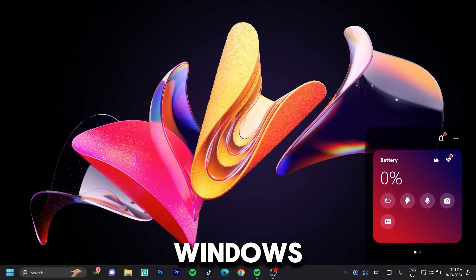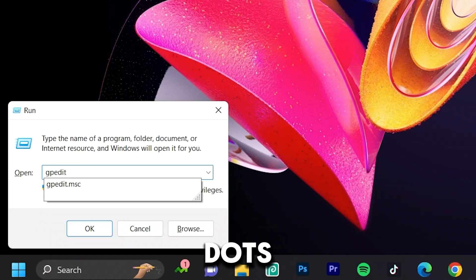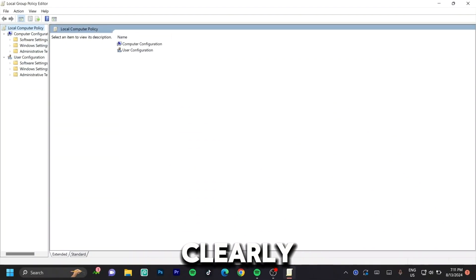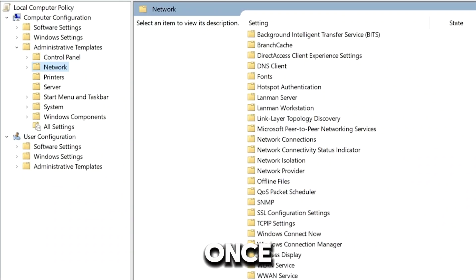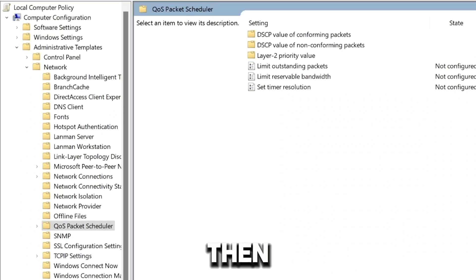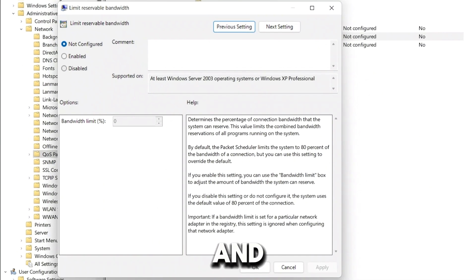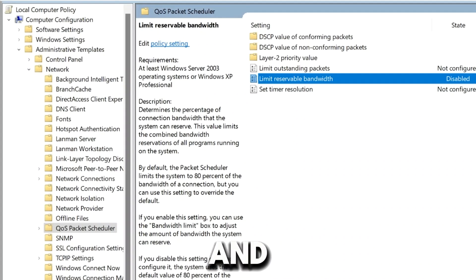Hit the Windows key plus R, then type in 'gpedit.msc' and hit enter. This will load you into the Group Policy Editor. Search for 'Administrative Templates' under Computer Configuration, expand it, and click on 'Network.' You should see a new set of folders. Click on 'QoS Packet Scheduler,' double-click it, then look for 'Limit Reservable Bandwidth' and double-click that as well. Click on 'Disabled,' then click 'Apply' and 'OK.' Once done, exit out of this menu.